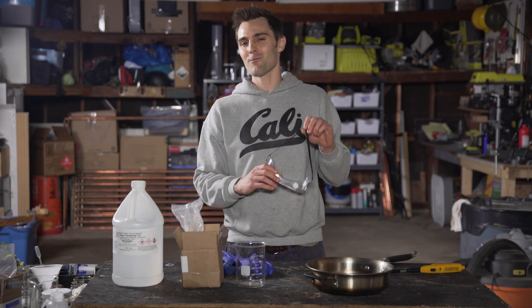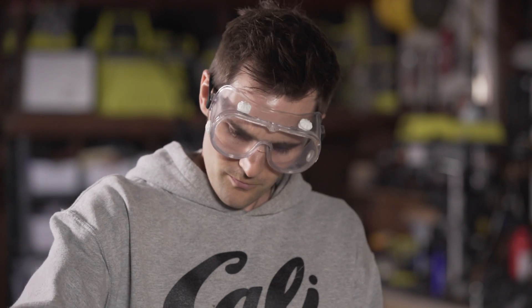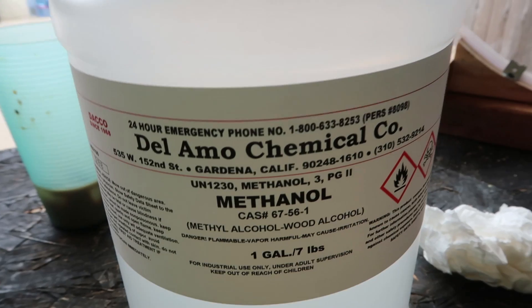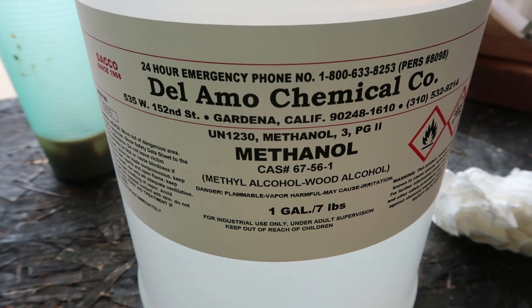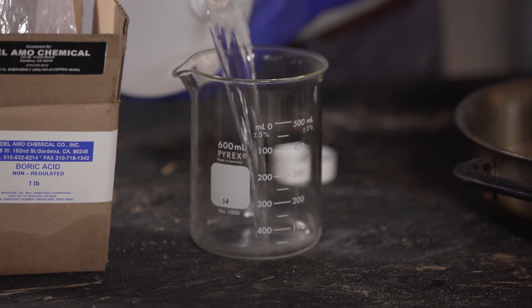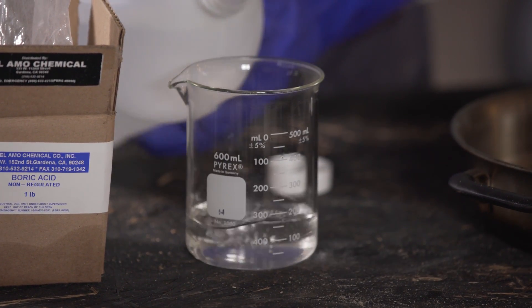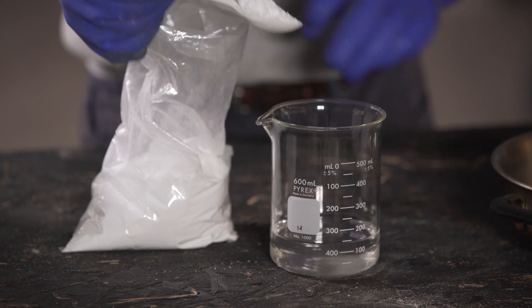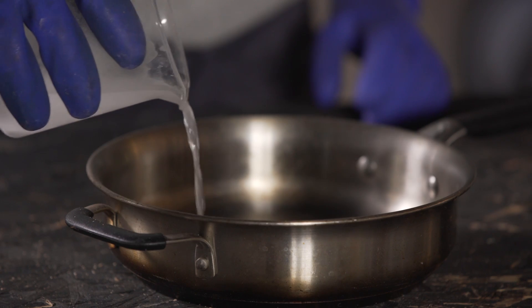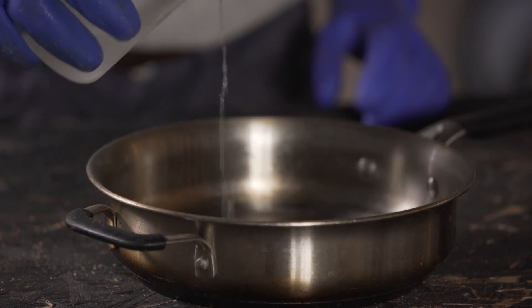Safety is the number one priority. What we're going to do is dissolve some boric acid in methanol — 99% methanol, a flammable alcohol. I'm going to pour about 200 milliliters in here, dissolve some boric acid, then light it up in this pan and see what color boric acid produces.